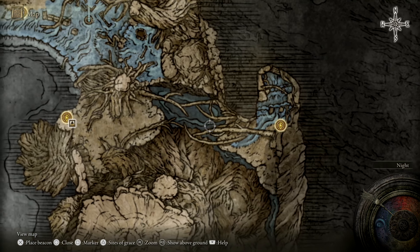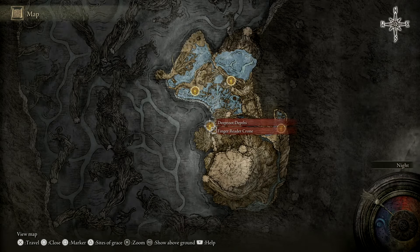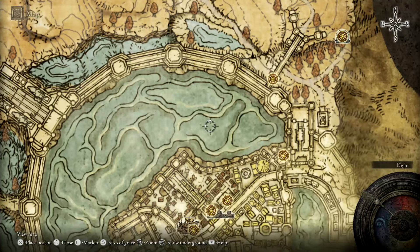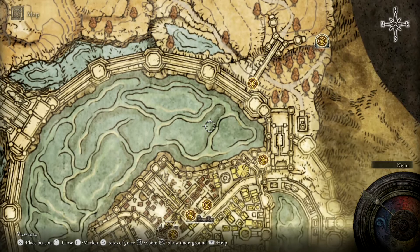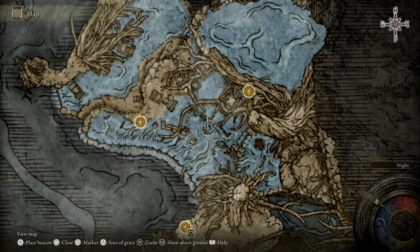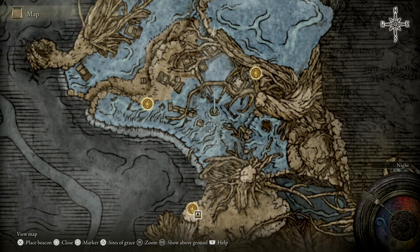From here you're going to want to pretty much head straight west to get to the next grace, which is just here as you can see on the map. Now you have a bit of a choice as to whether or not you want to grab the map fragment on the way through. All you really need to do is come down from this pillar just here to where you're kind of in between the two ripples, come to the left a little bit, and that's pretty much going to have you exactly on top of the map fragment.